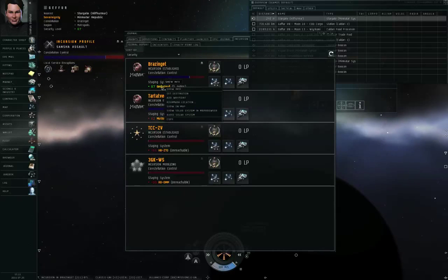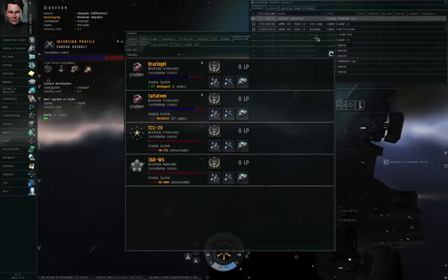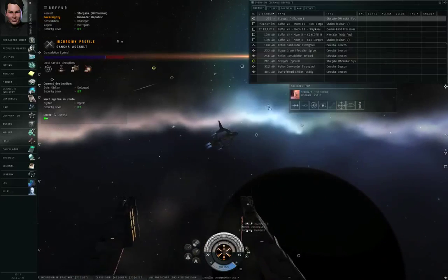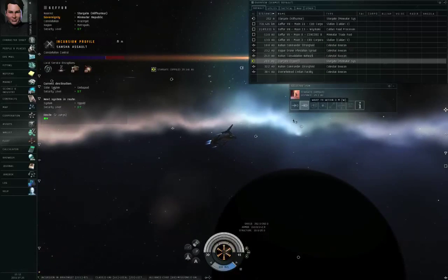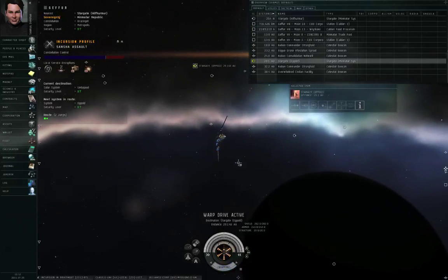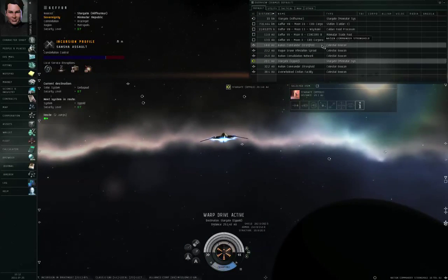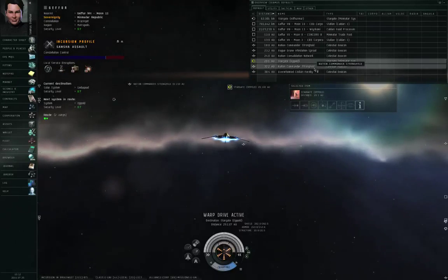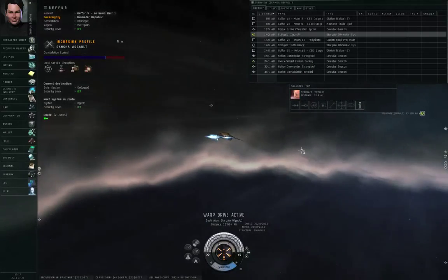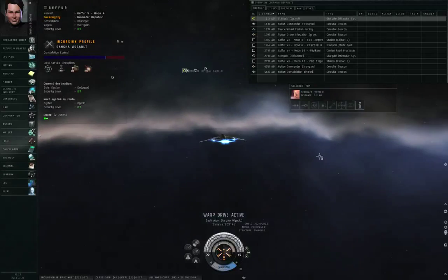While I set a course to the staging system, if you have beacons on your overview, you'll see extra beacons in the solar system with names like Nation Commander Stronghold, Nation Consolidation Network, No Overwhelmed Civilians Facility, and so on. These are incursion sites that you can warp to and try fighting back against the Sansha.